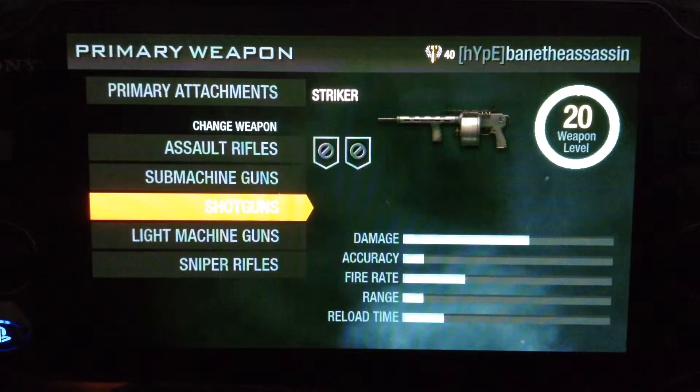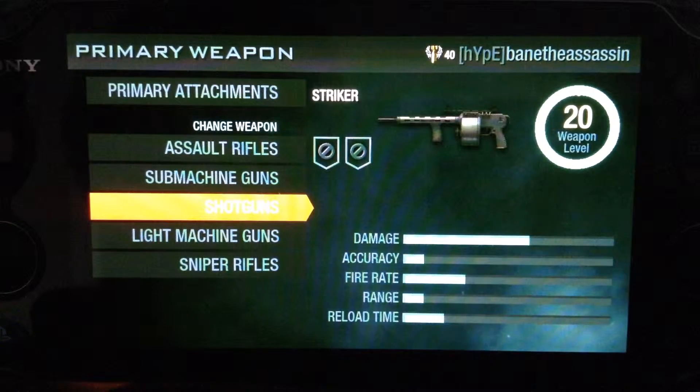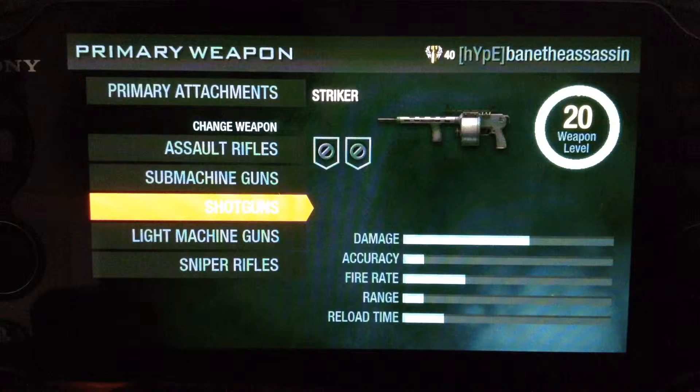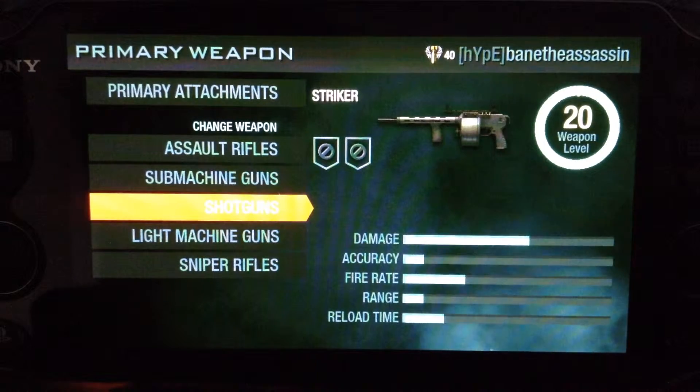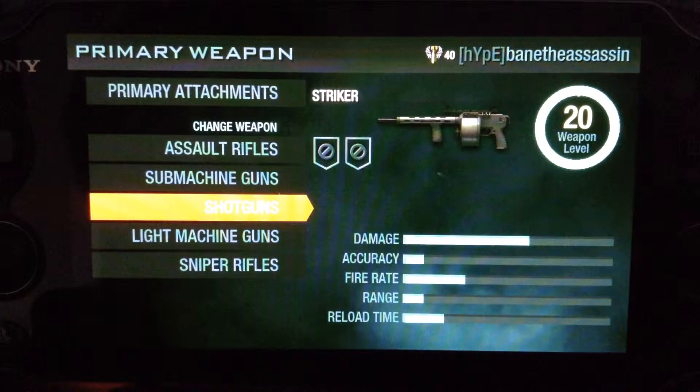This is my choice for Call of Duty Black Ops Declassified worst gun, and it's the Striker. Just look at those stats — the damage is pretty low for a shotgun.